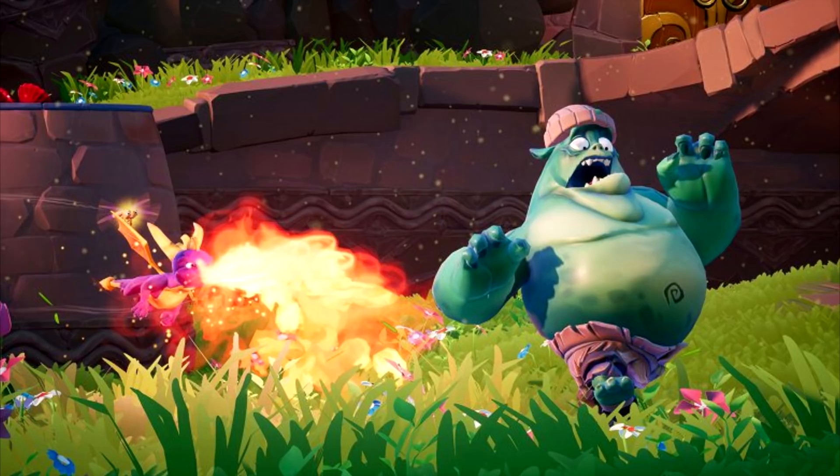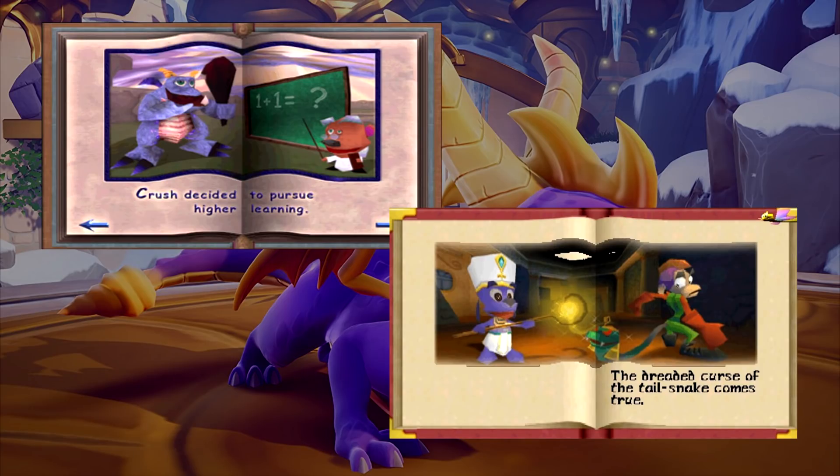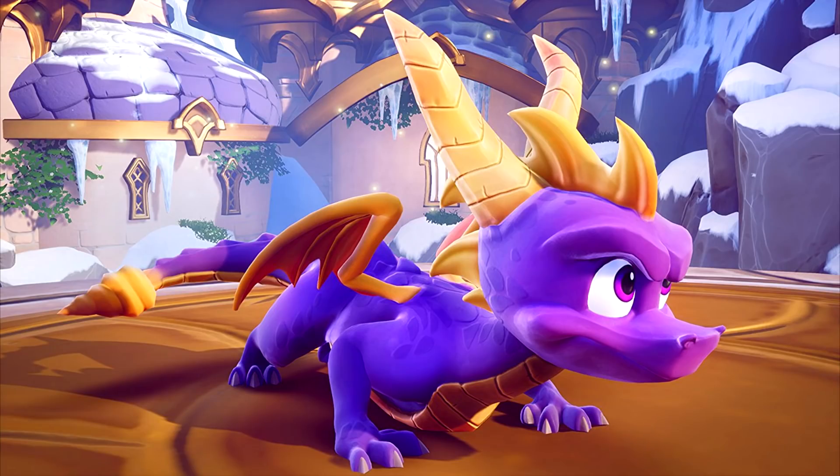Ratchet and Clank: The Future Saga and Onward never had trophies for gaining skill points, but as for the HD collection, they did add trophies for obtaining all skill points. Since we're talking about Toys for Bob, I think it'd be cool to have trophy achievements for the skill points. And by obtaining all skill points, just like Spyro 2 and 3, we could unlock a nice epilogue for Spyro 1. What do you think?